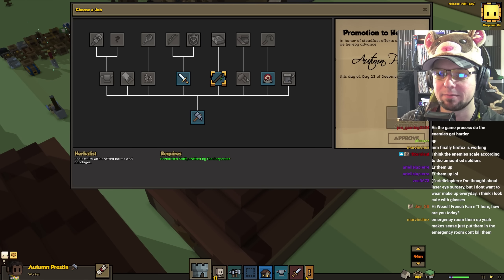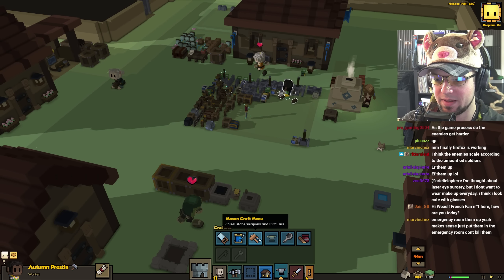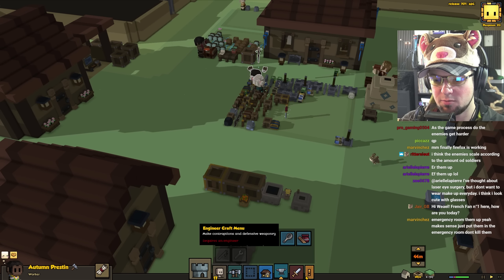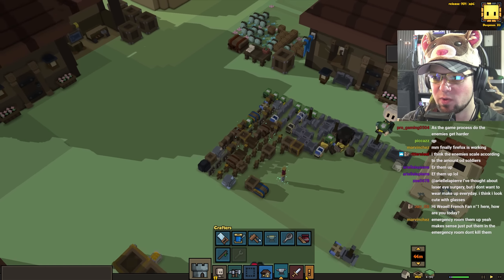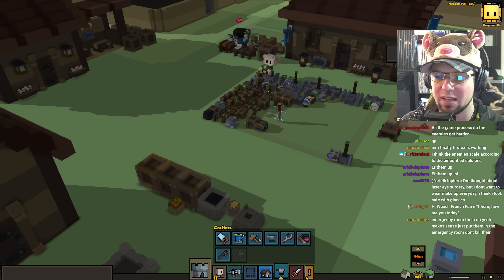Autumn, you're going to be an herbalist then. Good. I think they're going to work — did they use the same menu? Nope, they don't. Engineer requires an engineer. For that I need probably a blacksmith who knows what he's doing. There's our herbalist menu. Yeah, you keep that at a certain level, please.